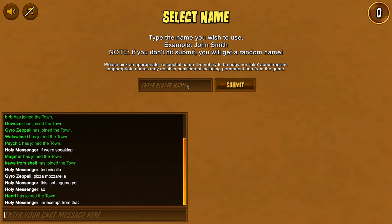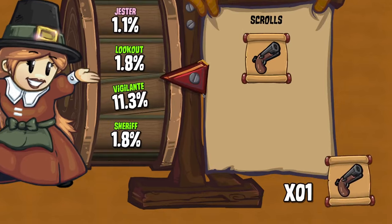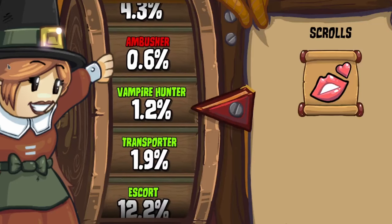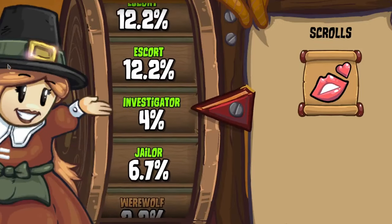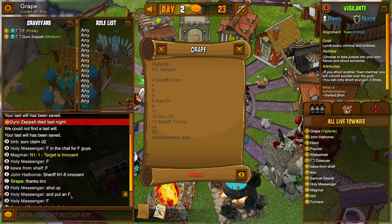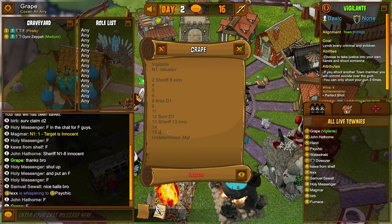If you land on a role that you were scrolling for, the usual scroll animation will play. I've also added a counter that lets you know how many scrolls of that role you still have left. The roles on slots that appear are random as well. Most of them use your role lots to determine their spawn rate, which means the role you are scrolling for will appear more on the water wheel. Your actual role does not get removed from the fake slots, so you can't use that to deduce your role.